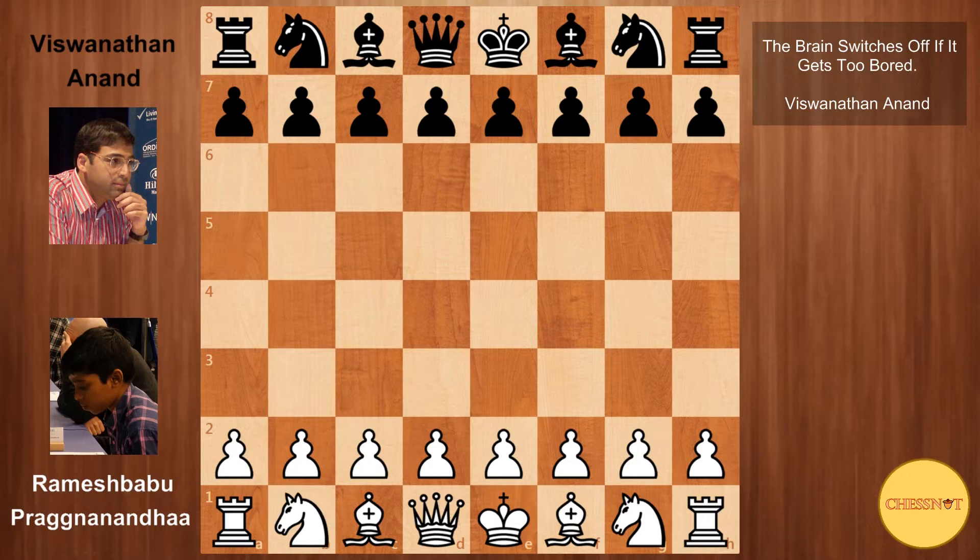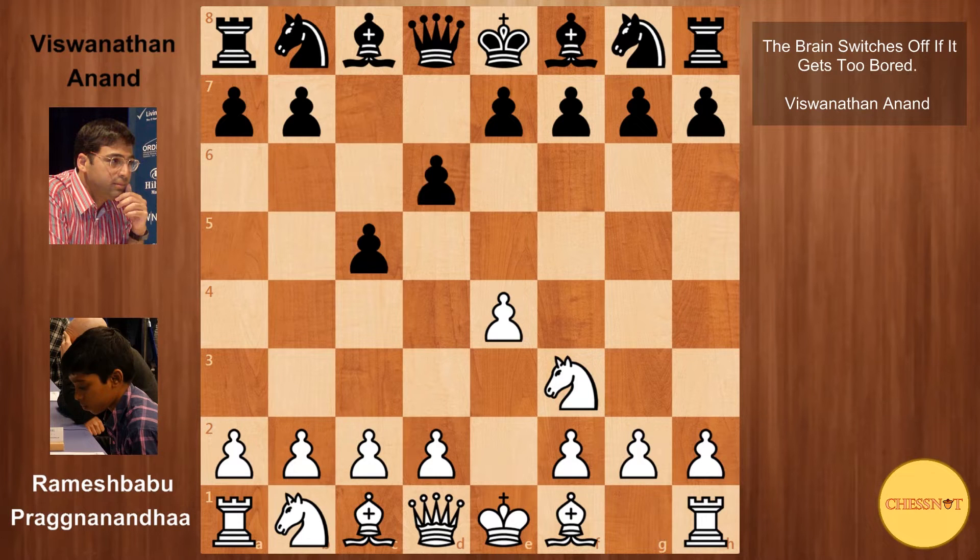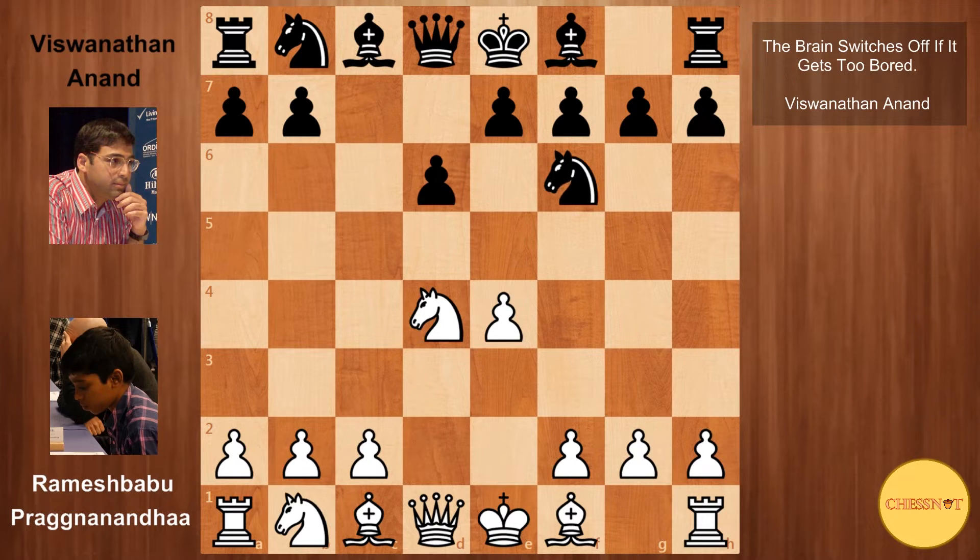And with the black pieces, the legendary Viswanathan Anand. Praggnanandhaa opens with e4, Anand plays the Sicilian defense, and Praggnanandhaa goes for the open Sicilian with d4. That is taken, we have Nxd4, Nf6, Nc3, and a6 — Anand goes for the Najdorf variation.